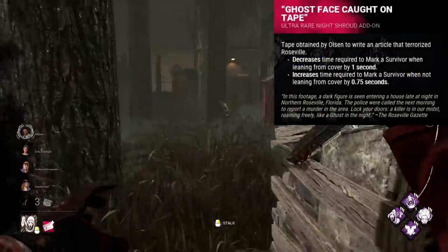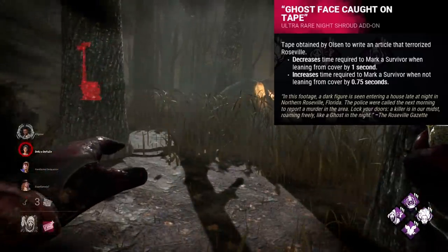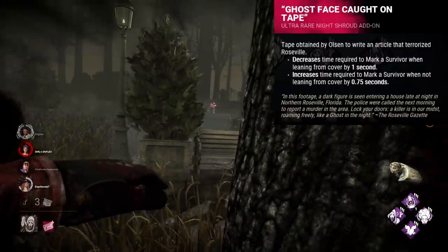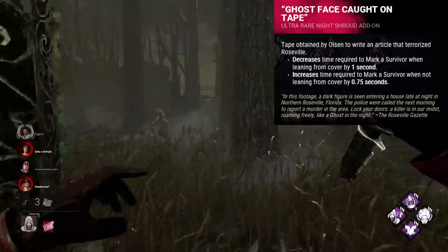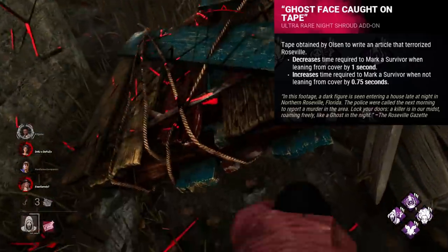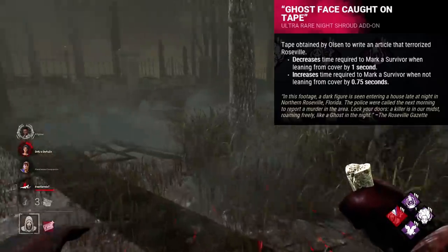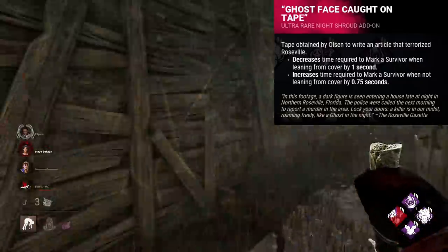Ghostface's Caught on Tape is another iridescent addon that just nerfs you. This addon allows you to mark survivors when leaning one second faster, but it takes 0.75 seconds longer when not leaning. This requires you to really lean into the whole always-leaning thing, which just isn't always possible. Marking from cover is already really fast, so this one second isn't much of an improvement. Also, most of the time you want to 99 a survivor and then go hit them once you can guarantee a down. Having this 0.75 second reduction makes it just a bit harder to do this. This trade-off just isn't worth it. This addon can vaguely work to your favour if you abuse the reveal mechanic and play very fast with how you stalk, but you do have to be very aggressive and keep momentum, which can be quite hard.